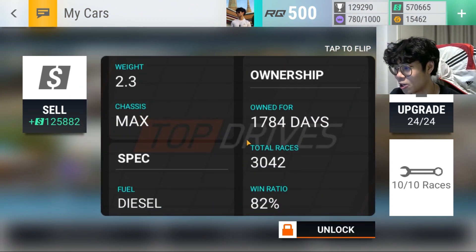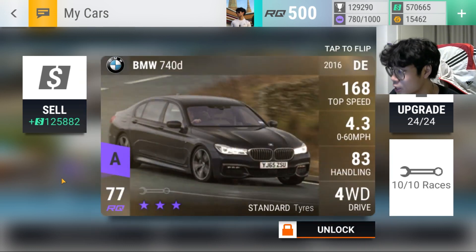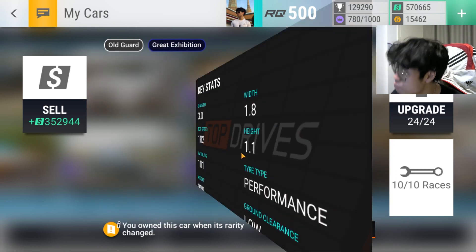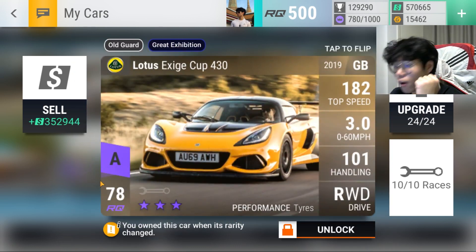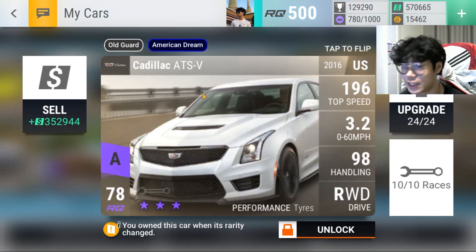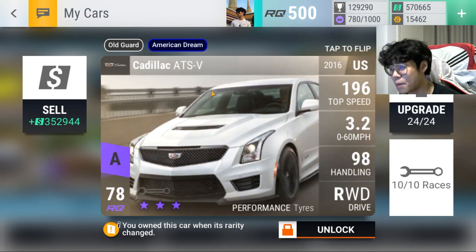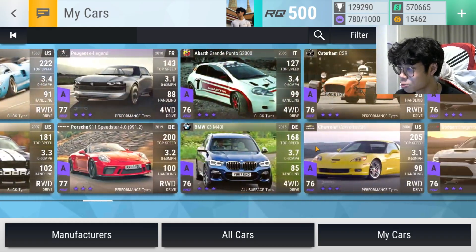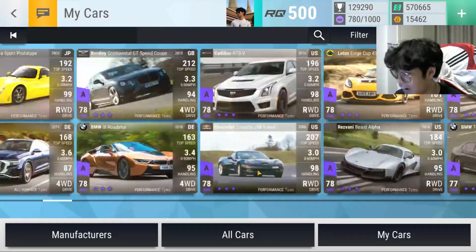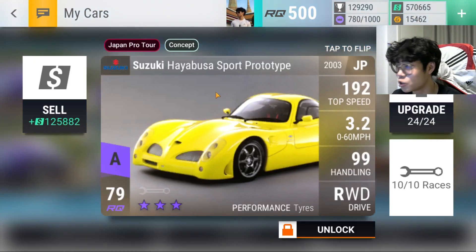This BMW 740d is an OG — the first epic I ever pulled from a ceramic pack, 1,784 days old. Loads of Exige Cup 430 as well — 182 mph, 3.0 to 60, 101 handling with performance tires. Most epics that go over 100 handling are on slick tires, so this one's very impressive. Still, I'd rather use the KTM. Of course the Cadillac ACS-V — this is the best city streets medium epic in the game now: 98 handling, 3.20 to 60, medium ground clearance. Say no more, that's an insta-max. I maxed the Cadillac ACS-V and the Exige 430 with tokens, and the Lancia was with tokens too.